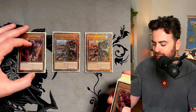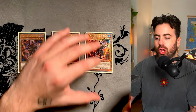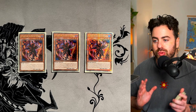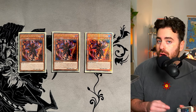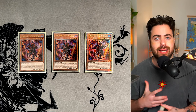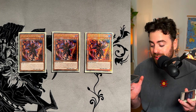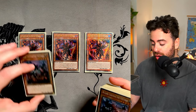Three Fallen Valbas, still very important. Three Aluber. This is what you want to see alongside your Diabelstar and Sinful Spoils Engine when you start. You want to have a way to start off your Branded combo, but also, since the entire Azamina cards are one-card combo Omni Negates, it's super important to have them as well. So we are maxing out on the starters.